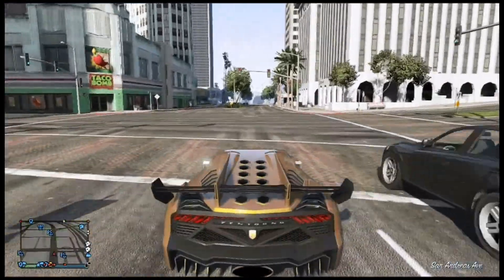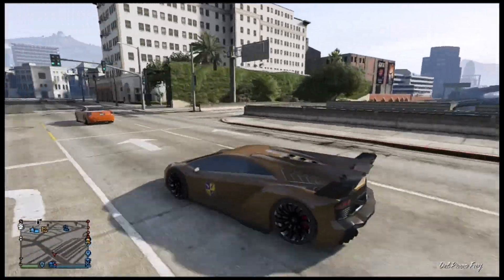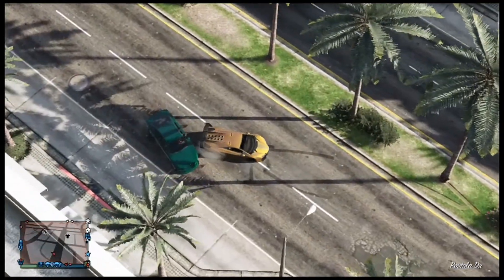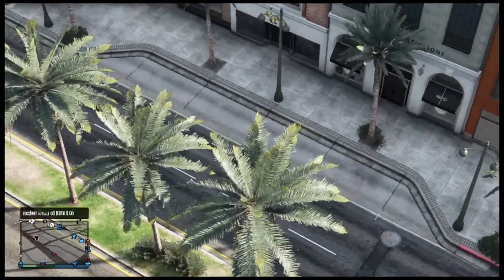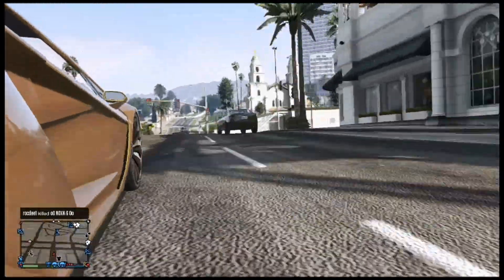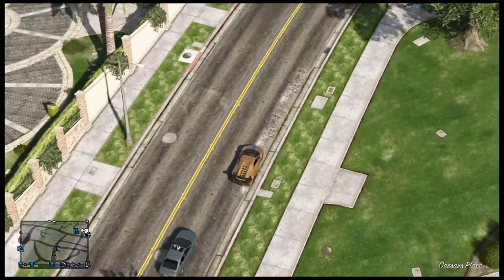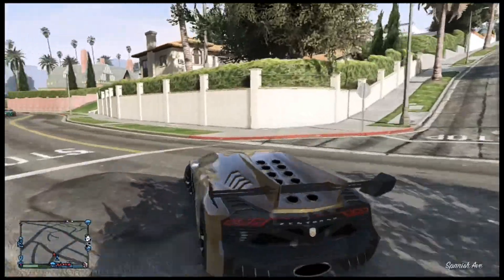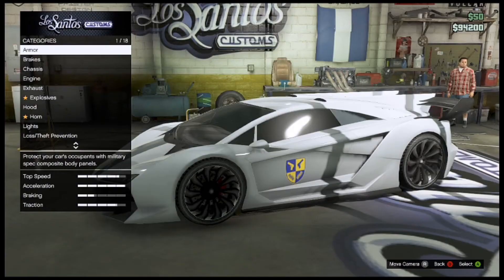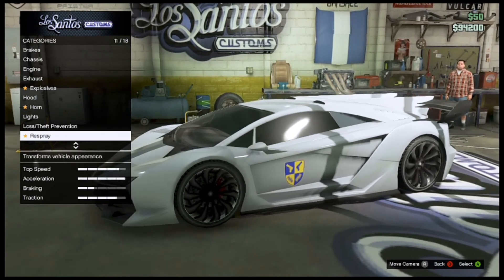Hey guys, it's KKWolf here, welcome to today's video. This is a very special video because it's my first ever car customization video. Today I'm showing you something you can do to the Zentorno — basically you can get an amazing gold color. This is something I found, and if you find anything better just let me know. It's a very good gold that really upgrades my Zentorno and gives it a better physical appearance.